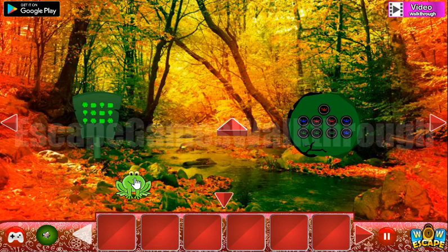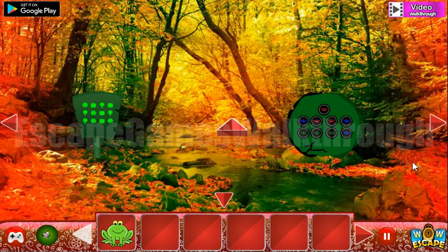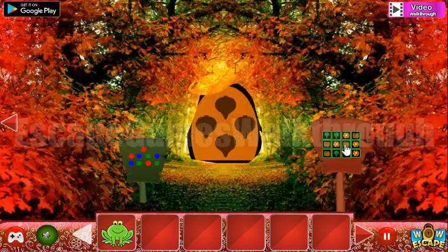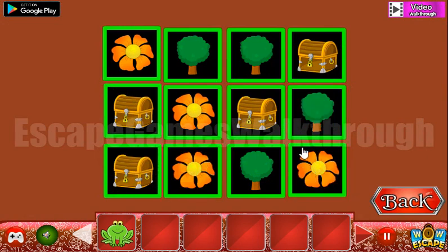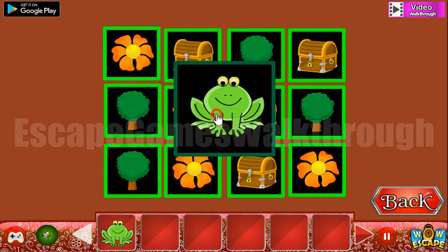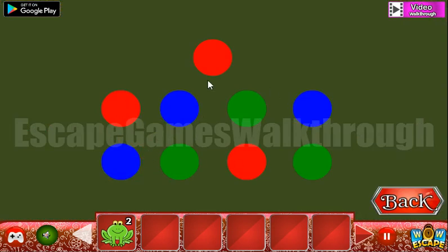The third set — let's go in. Here's the frog and here's the first hint of flowers, trees, and chests, which is to be used here. Let's first arrange the flowers, then chests, and the trees. We've got the frog.